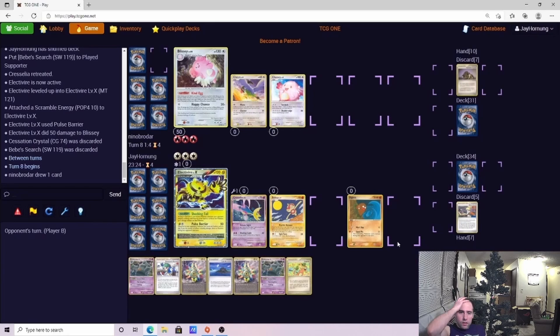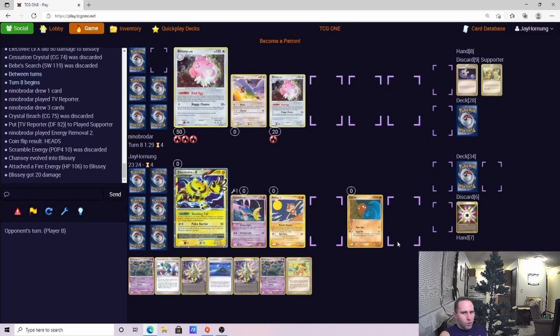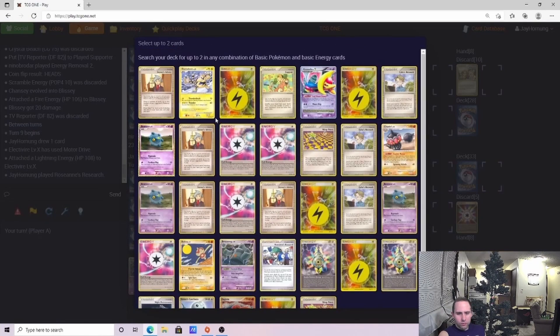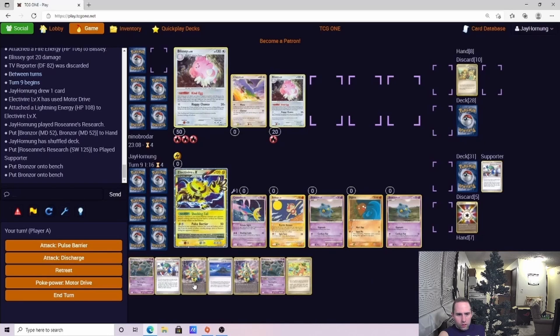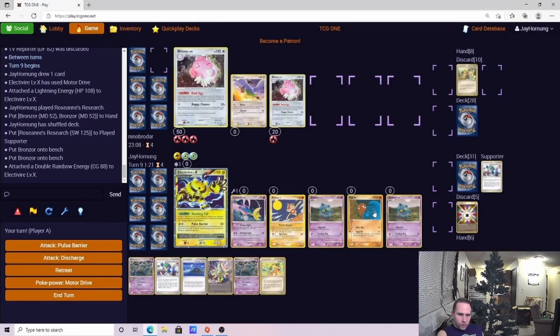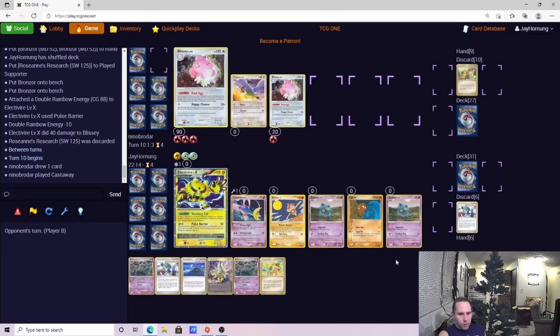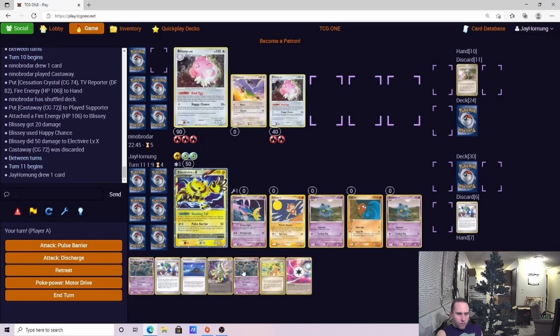We have the Pulse Barrier — the 50 damage, can't be hurt. He plays probably at most one Warp Point. The World's list played one but also did some random stuff like only playing three ER2s. We're just going to play it safe and use that Pulse Barrier, take that two-hit knockout. He's not going to be able to knock us out, he's not going to be able to play Cessation Crystals down. We're feeling pretty safe at this point.